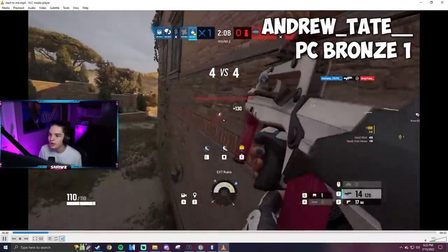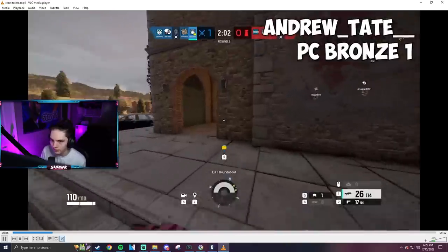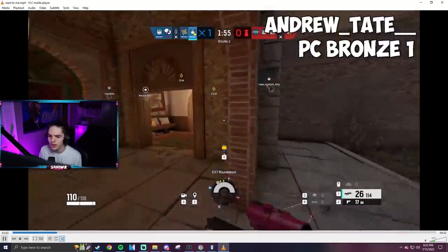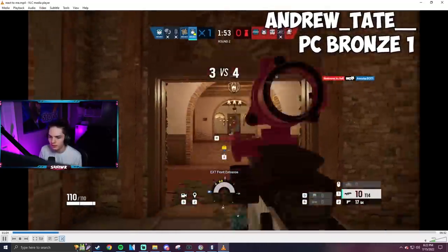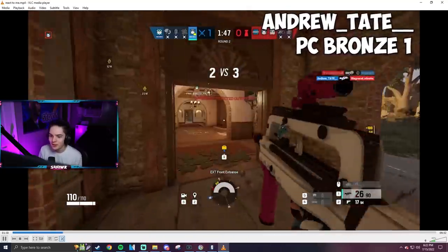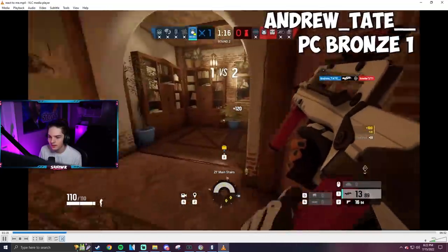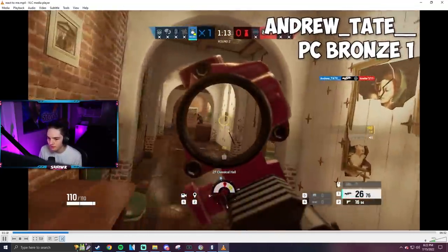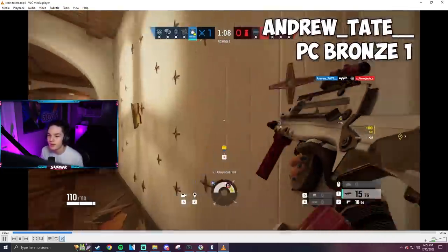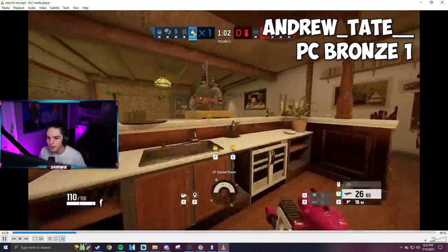Moving on, we've got Andrew with the PC Bronze clip, picking up the first kill onto Mira with the Twitch F2. The F2 is goated, I'd say. Interesting reticle color here — he's using yellow. So I asked this in my other video, but what reticle color do you guys use? This guy's using yellow, which is interesting. When I was doing another video similar to this, a lot of people used green. I use pink personally. I don't think it matters too much, but it's always interesting to see what different people use.